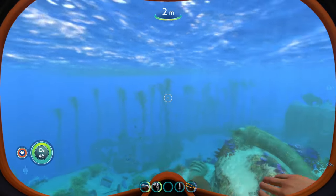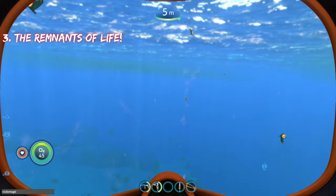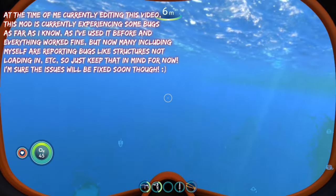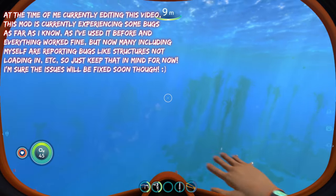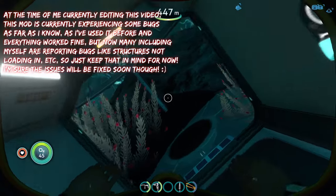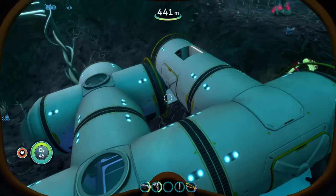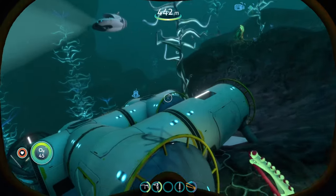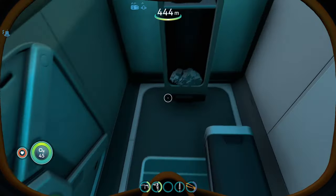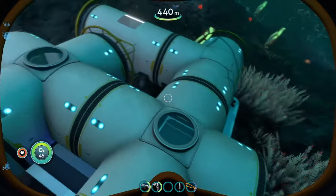Coming in at number three is the remnants of life mod. This mod adds to Subnautica's overall story — specifically what happened to the survivors of the Aurora from the life pods. It adds new survivor bases around the map to explore, new Degasi bases, new biomes, and a new part of the void. The survivor bases look different from the destroyed Degasi bases because these are still intact.